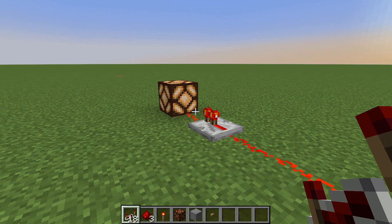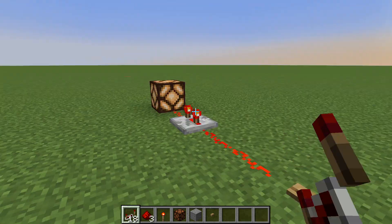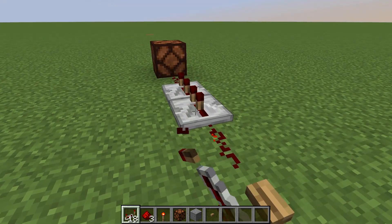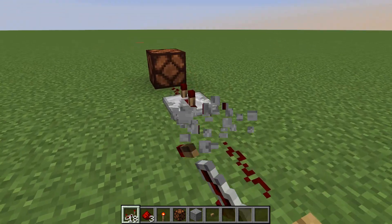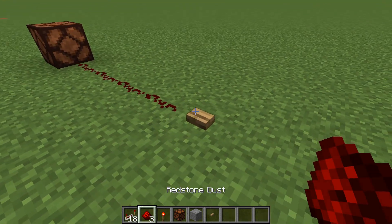Next, repeaters can delay redstone signals. By pulling back the little knob on the repeater, you can slow down how long it takes for a redstone signal to reach a certain place — in this case, the redstone lamp.